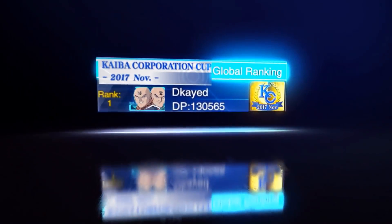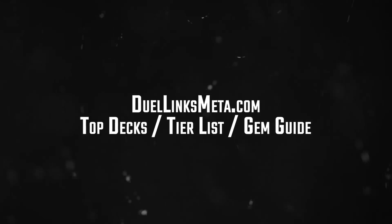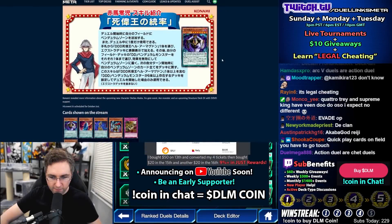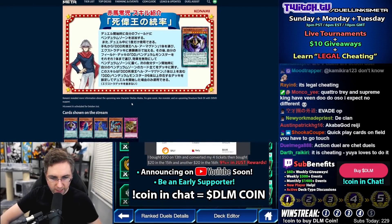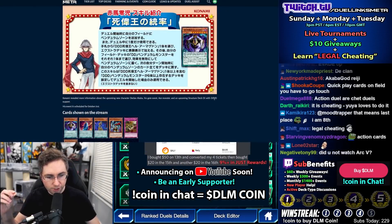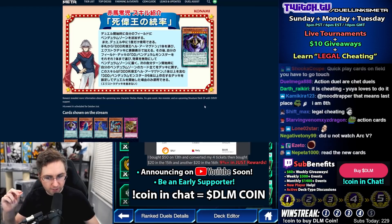There can only be one winner, and you're looking at him. Konami revealed more information about the upcoming new character TheClan, his gate event, ace monster, and an upcoming Structure EX with Triple D support.